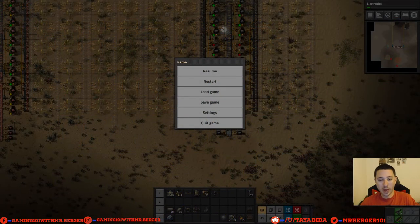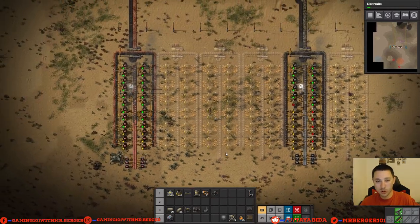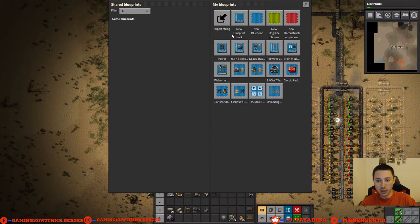What's cracking everybody, hello and welcome back to Game 101 with Mr. Burger. We are on episode 6 of Factorio 101 with Mr. Burger. I was taking a look at the newer version of the smelting.